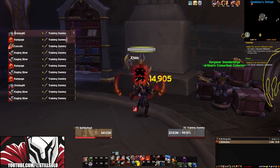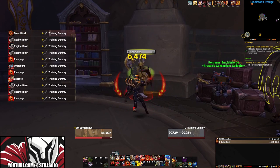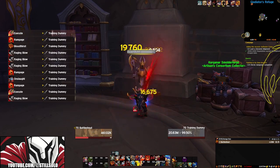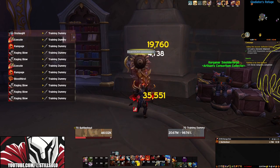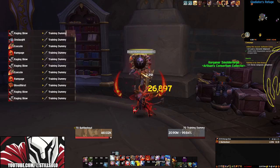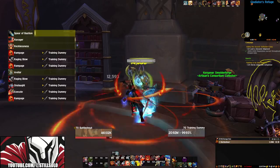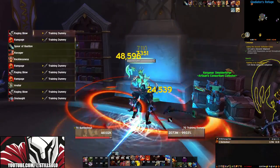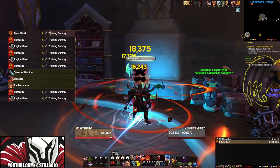Pop Avatar immediately before Recklessness. Cast Recklessness on cooldown. Enrage using Rampage, Tenderize, or Bloodthirst if the buff's not active. Pop Ravager, Rampage, Bloodthirst to apply Cold Steel Hot Blood. Execute whenever available, Onslaught, Raging Blow, Bloodthirst as a filler when you're out of Raging Blow charges, and Whirlwind as a filler when nothing else is available.